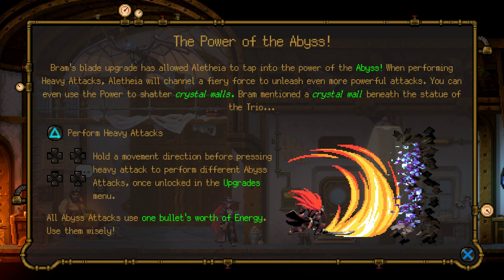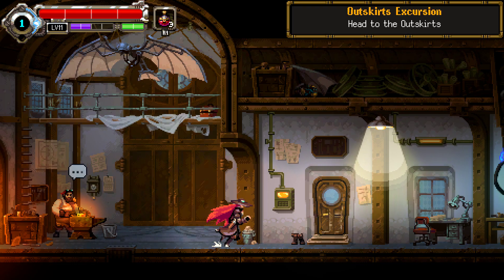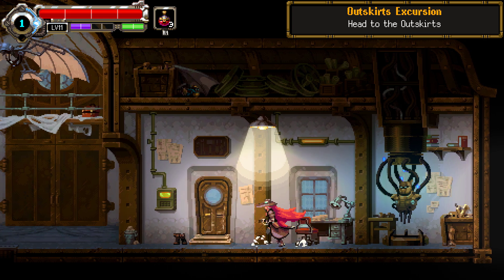The power of the abyss - Bram's blade upgrade has allowed Aletheia to tap into the power of the abyss. Performing heavy attacks, Aletheia will channel a fiery force to unleash even more powerful attacks. You can even use the power to shatter crystal walls. Bram mentioned the crystal wall beneath the statue of the trio. Hold the movement in the direction - it uses a bullet's worth of energy, of course, makes sense.